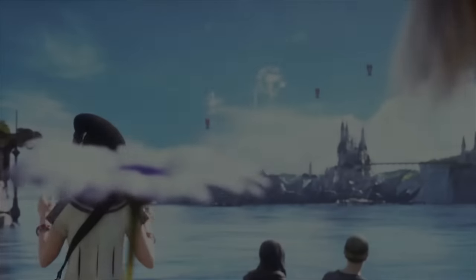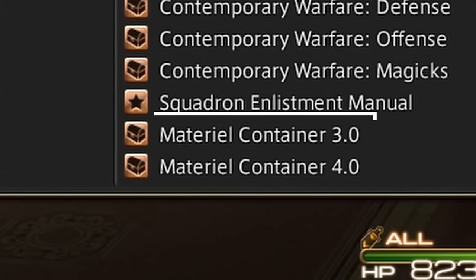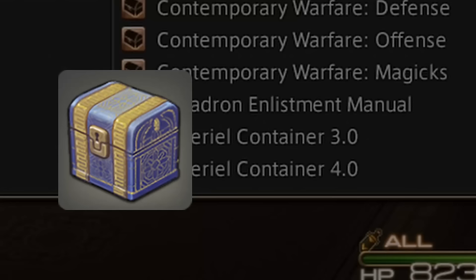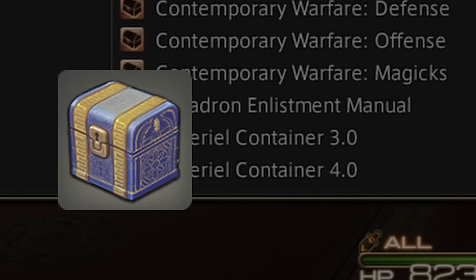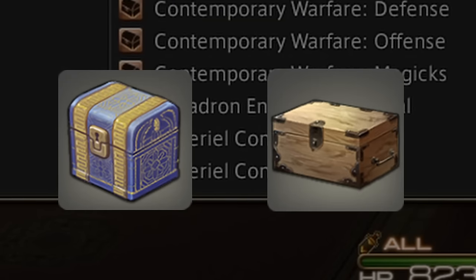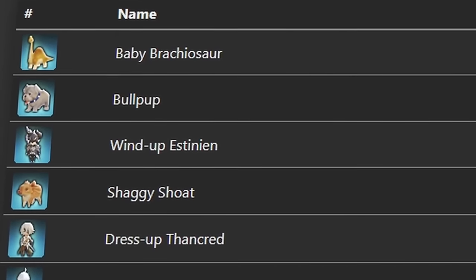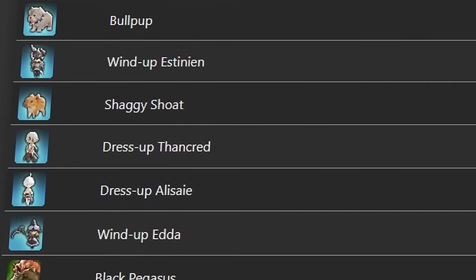I just lost 4 million gil. Why am I at a nightclub? Ever since the beginning of Endwalker, this is something I had my eye on. This expansion brought two new items to the game: Material Container 3 and Material Container 4, purchased from your grand company.